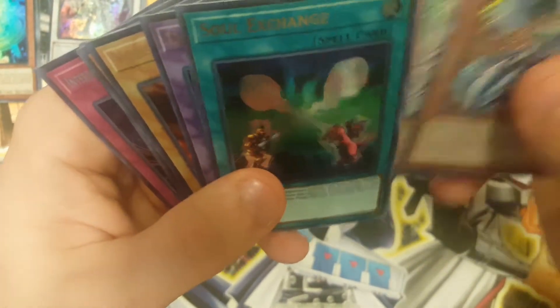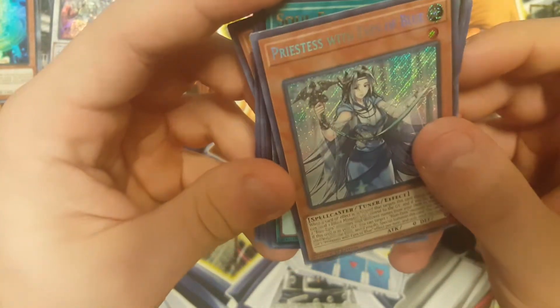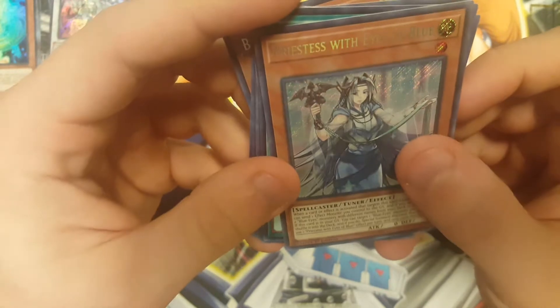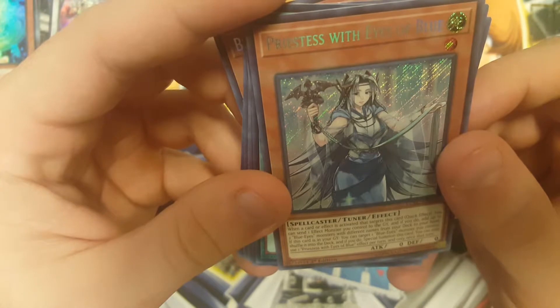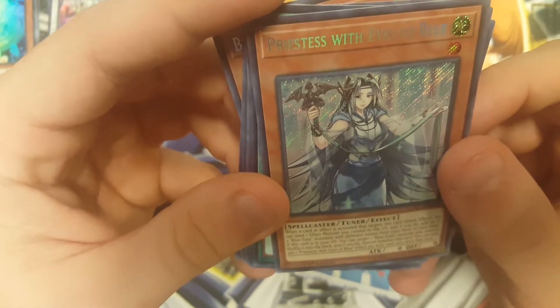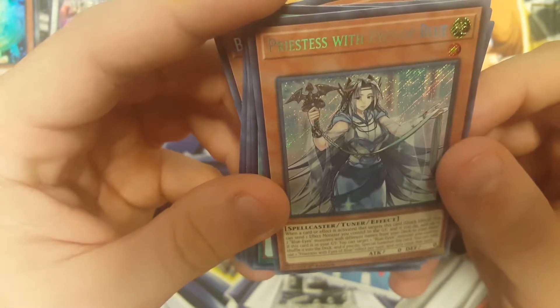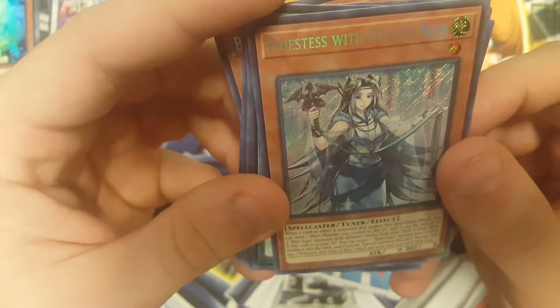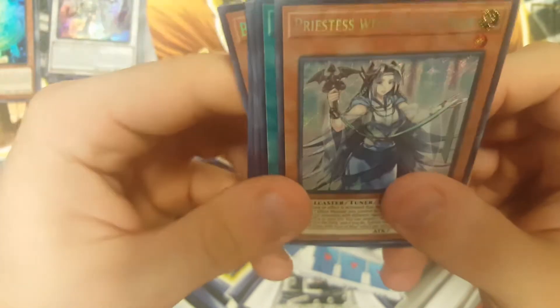Let's read some of these effects. Priestess with Eyes of Blue — I haven't seen this card. When a card or effect is activated that targets this card, quick effect: you can send one effect monster you control to the graveyard, and if you do, add up to two Blue Eyes monsters with different names from your deck to your hand. If this card is tributed, you can target one Blue Eyes monster, shuffle it into the deck, and if you do, Special Summon this card. You can only use each effect once per turn.